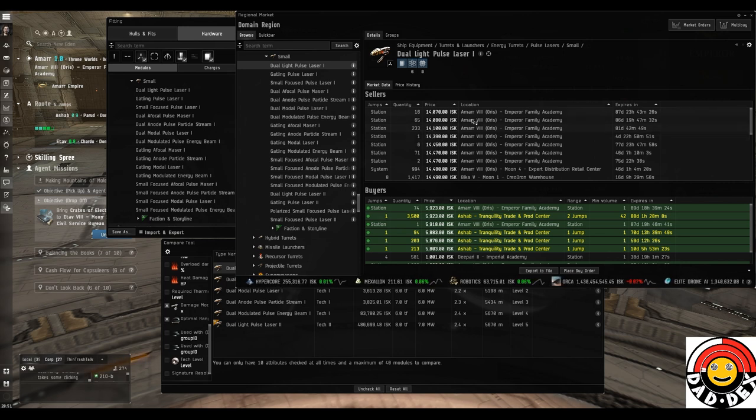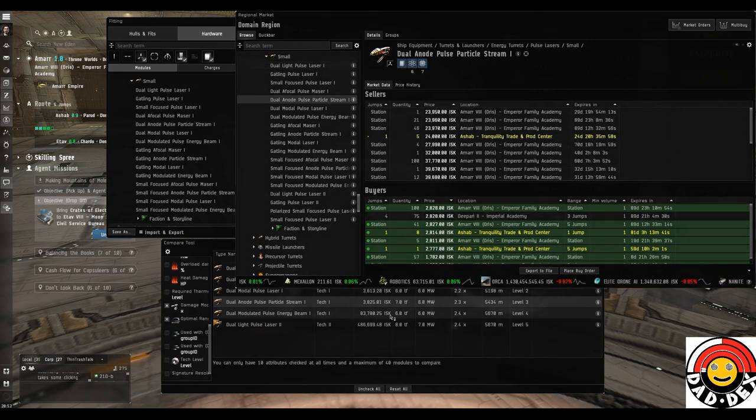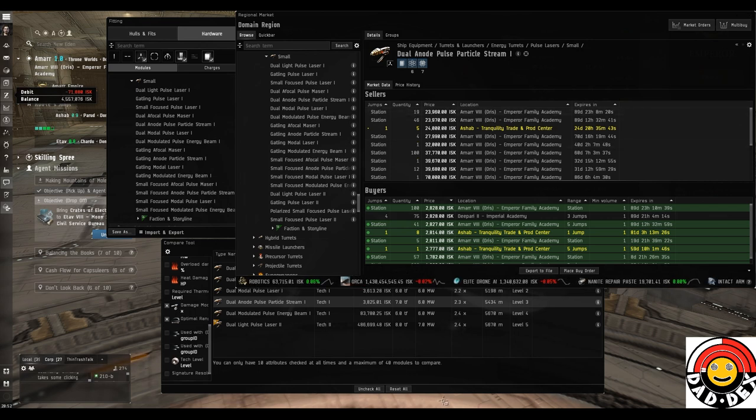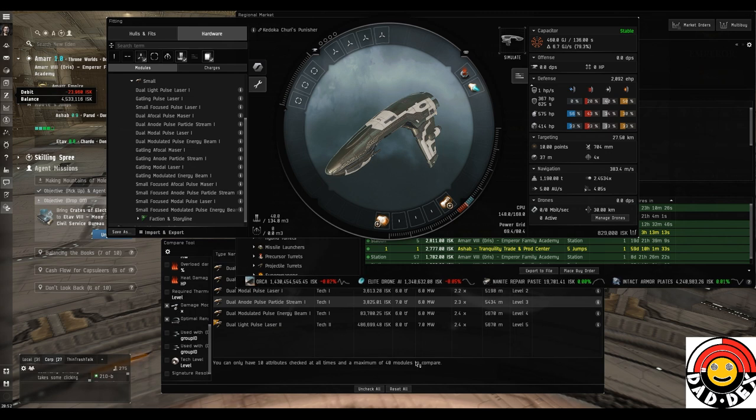Meta three modules are often the nicest balance on a budget. Once you can afford to just get the best, get the best - but we're going to choose the meta three versions. I've gone for pulse lasers because I don't want any pressure on the ship fit; I want this to be quick, easy, and simple so anyone watching can fit this ship. We're going for the Anode Pulse Particle Stream I. The Punisher fits four turrets so we'll buy four. If you're wondering about pulse versus beam lasers: beam lasers are longer range lower DPS, pulse lasers are short range higher DPS.